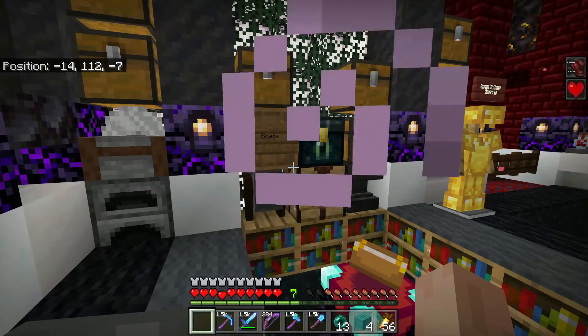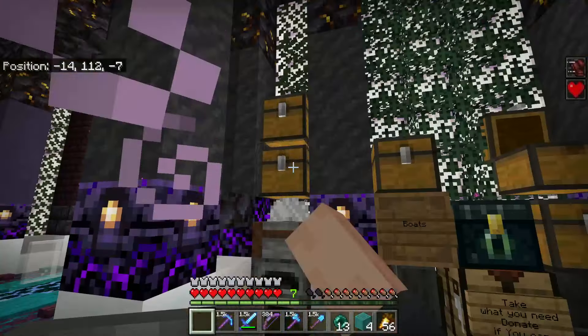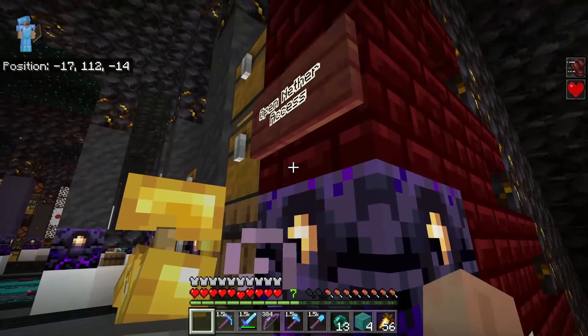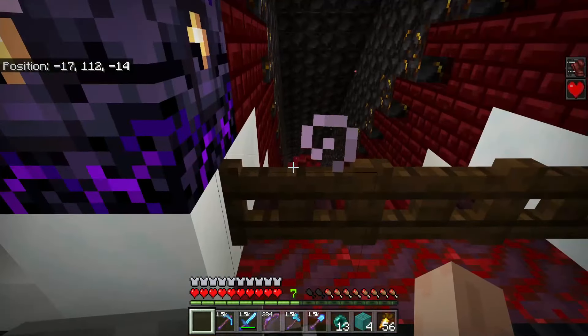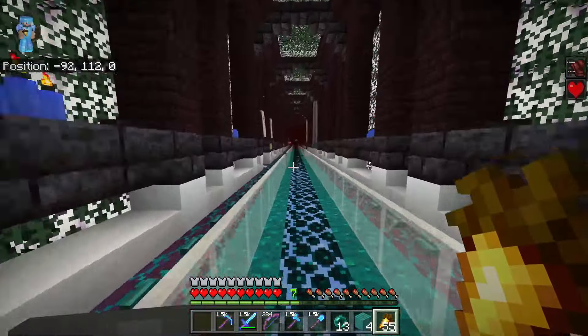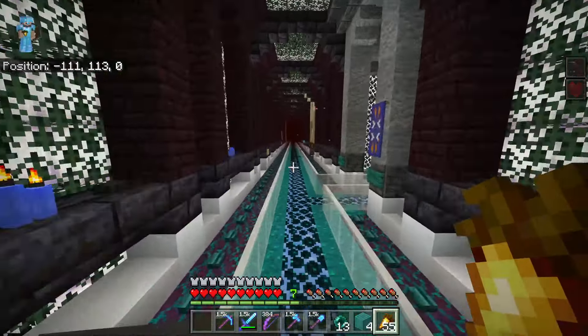And then if you come over here in the nether, you can see that you can get boats or anything you need as long as you donate something. There's some lava — I could probably use some of that at some point. And right here, this is the open access to the nether. Not ready to go down there yet. Each hallway is designed for all the players' bases and labeled very easily for you to find, which leads us to our next task of finding a base for me.